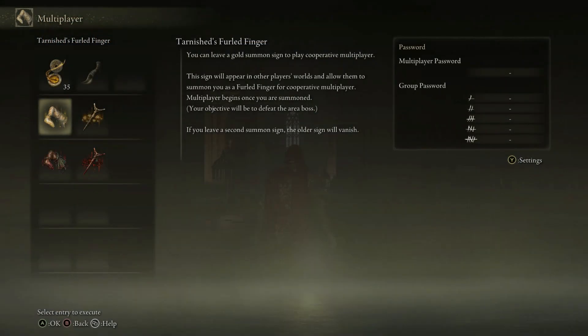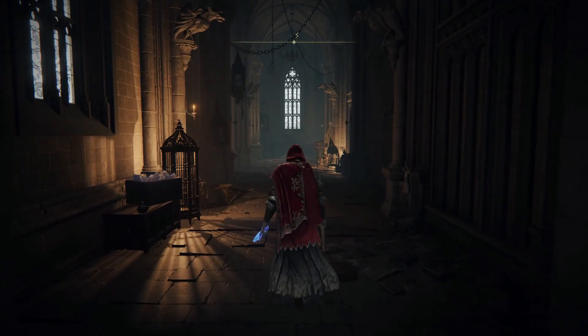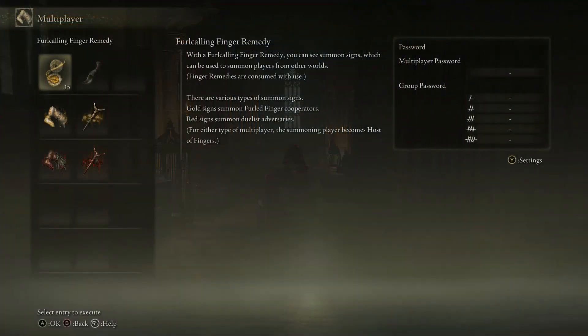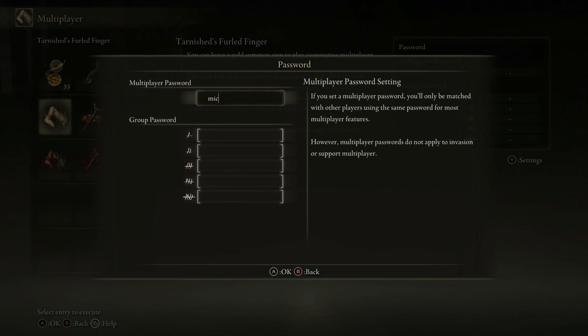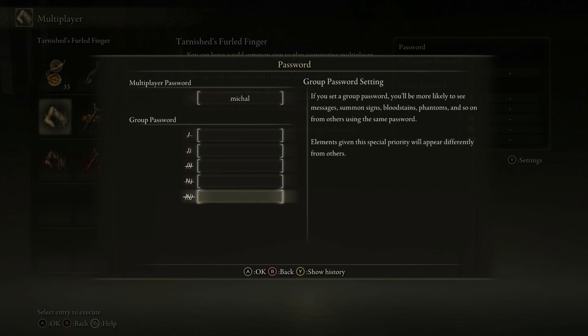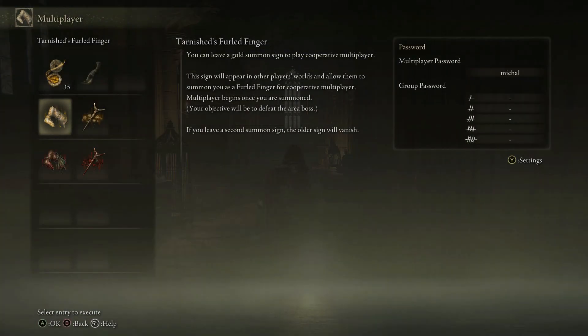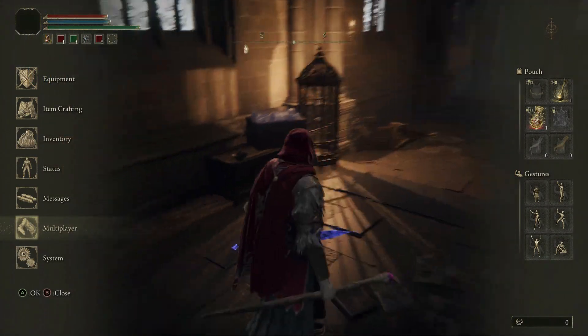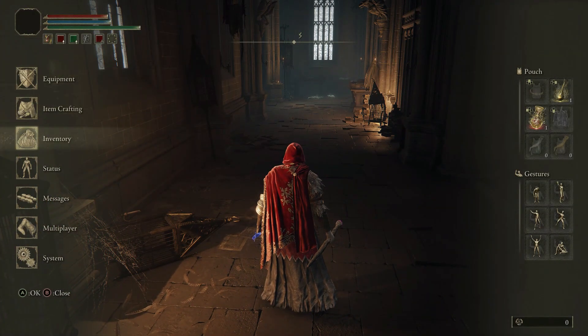There are two other important tools to customize your Elden Ring multiplayer experience: passwords and group passwords. By including a password in your game settings, you will only see golden or red signs from other players who use the exactly same password — the password is case sensitive. Setting a password will not prevent you from being invaded by a random player when summoning cooperatively. Additionally, you can set a group password, which will prioritize bringing other players with the same group password into your world both as cooperative guests and as invaders. You can use a group password to have a greater chance of randomly invading your friends.